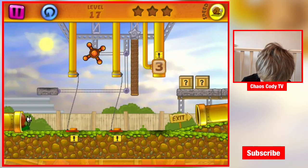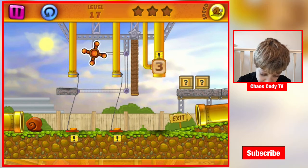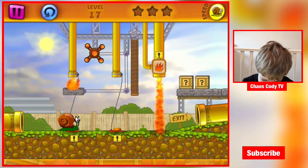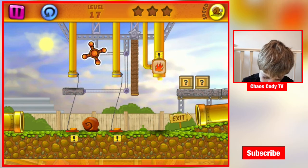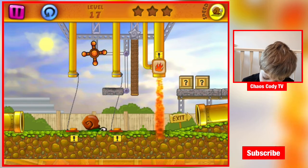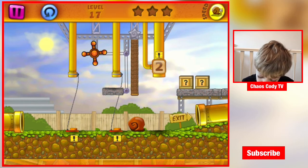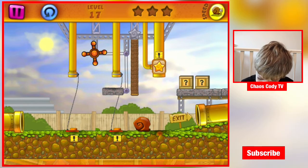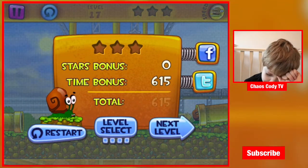We've done quite a lot of levels. That says fire — I'm assuming when we go under this, that tube's gonna go on fire. When we press this button — stop. Don't get burnt! I don't want Snail Bob to get burnt, he's a nice snail and he doesn't deserve to get burnt. You're gonna have to be quick on this one. We got zero stars on that one but we completed it — yay!